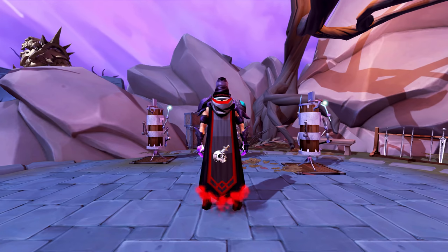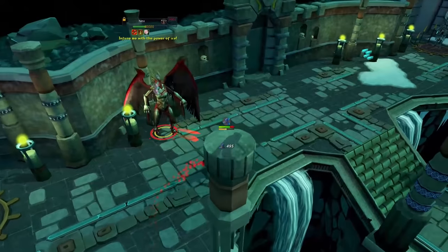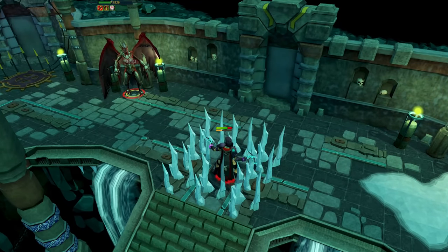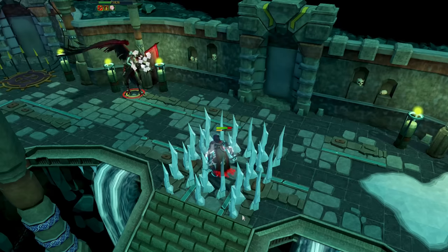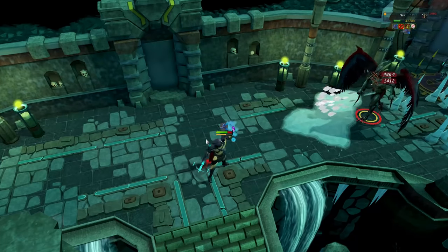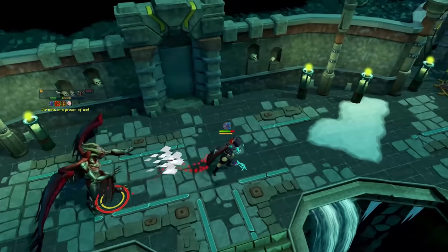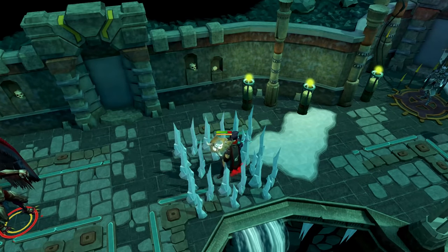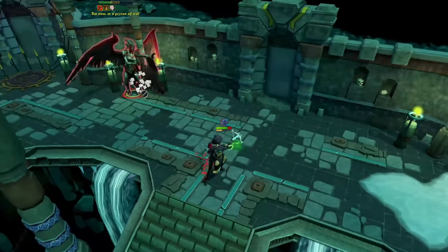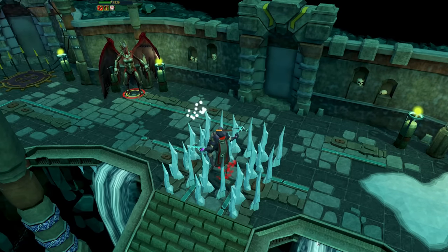I call this potion the Panic Potion, and it can be a panic potion for anyone who's learning, but it can also be a countermeasure to certain mechanics. For example, the ice prisons at Nex — usually you'd anticipate the attack and use Resonance, eat up, and put your magic prayer on after the ice prison. Alternatively, even if you get stunned, you can simply click the Power Burst of Vitality, doubling your life points and tanking the hit. No problemo.